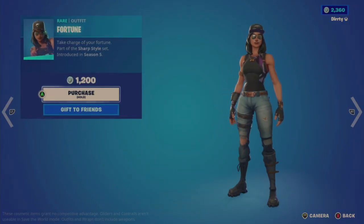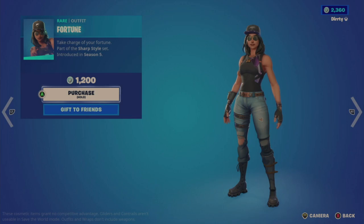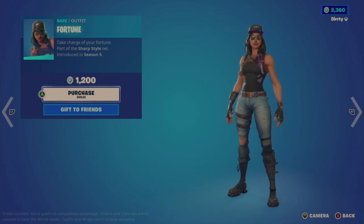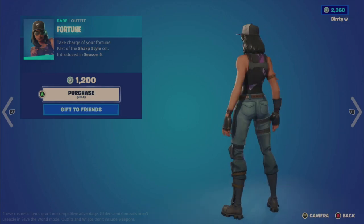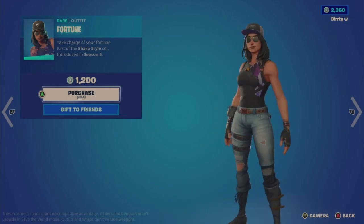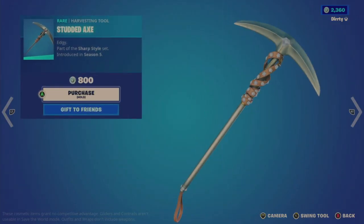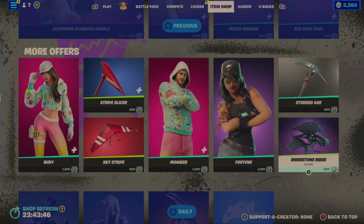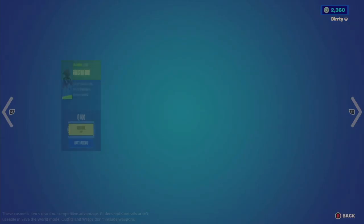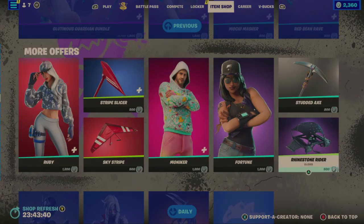Then the Fortune outfit, which I believe I've also seen relatively recently — actually November 2022. Sunglasses with that look, a tank top. $1,200 seems a bit high for that. Static Axe Tool for $800, really tinny sounding. And the Rhinestone Rider Glider for $500 — I've seen that before as well.